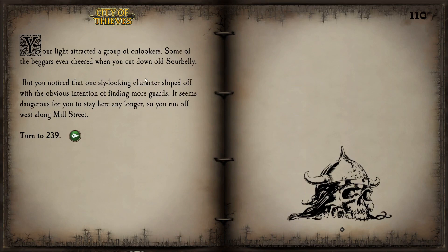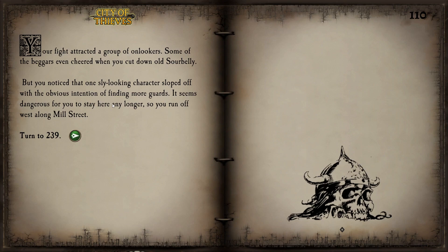We have defeated both trolls. Our fight attracted a group of onlookers — some beggars even cheered when we cut down Sour Belly. But we notice one sly-looking character sloping off with the obvious intention of finding more guards. It seems dangerous to stay here any longer, so we run off west along Mill Street. This was a positive outcome — we have defeated these two evil guards. All we need to do now is get out, so let's find the gate.